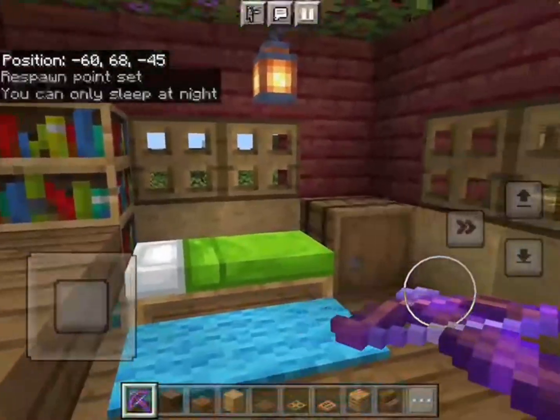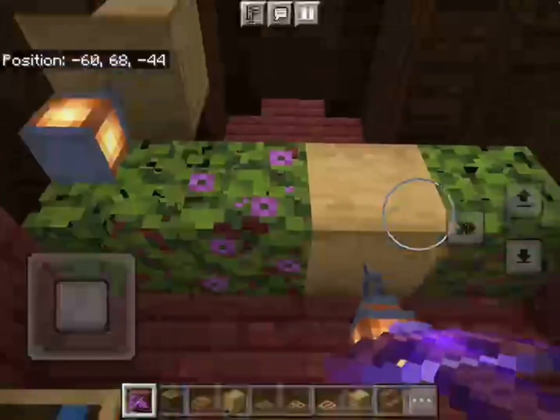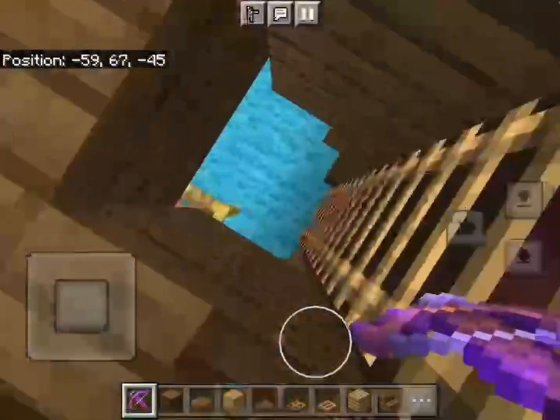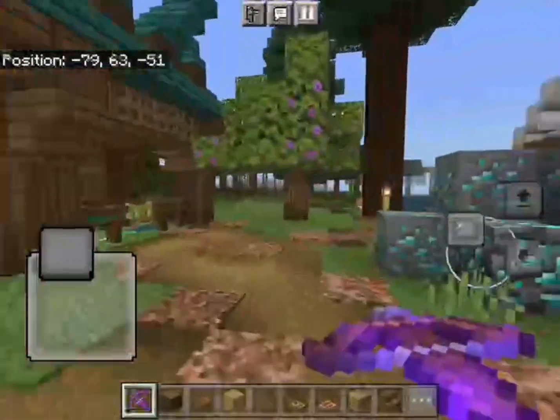Now this is our cute little bedroom. We have a bed and a mattress along with some bookshelves, leaves, and lanterns to decorate the area. Now let's get out of the mansion and look even further into my village.